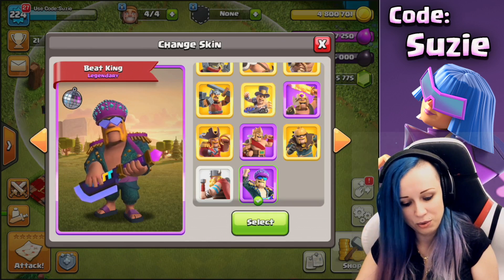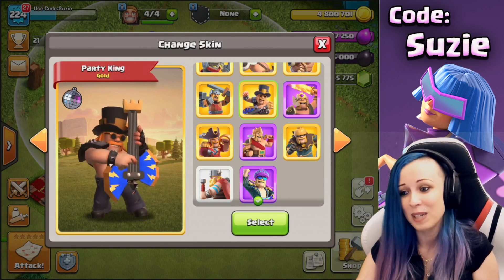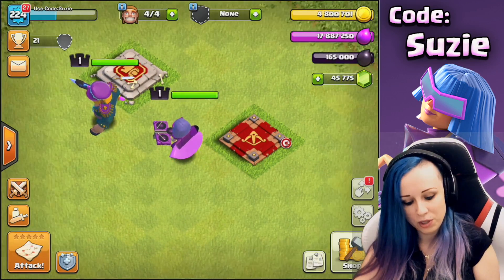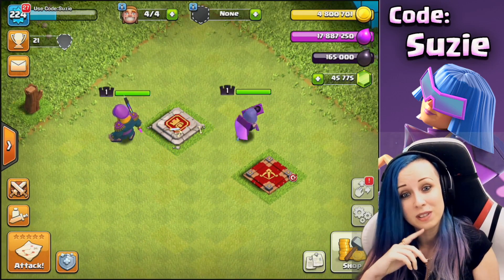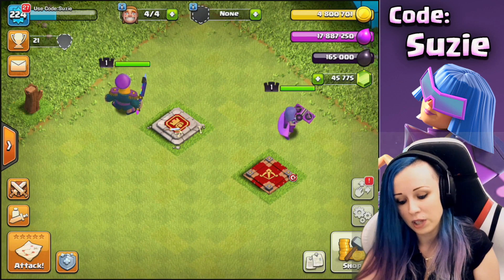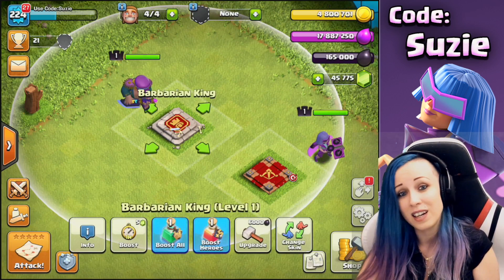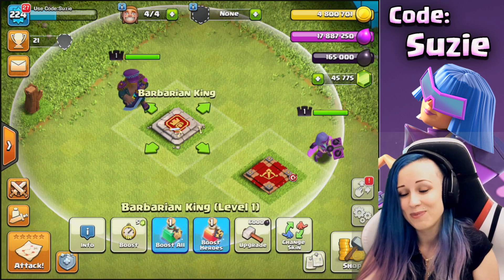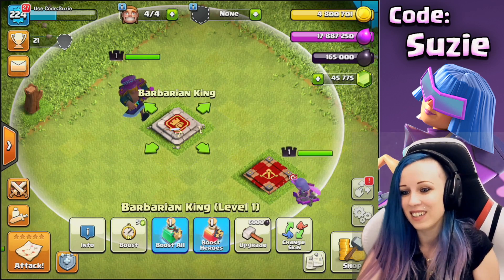Now when you look at these two kings, which do you like more? Let me know in the comments below. When you look at both heroes now with the new skin, I think the colors really work very well together. The only thing I'm missing is the sound effect on the queen, because as you can see, the king is really ready to party. Look at him — the dance, the pose. I love it, really like that one.